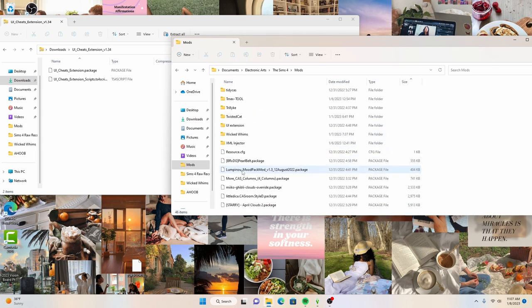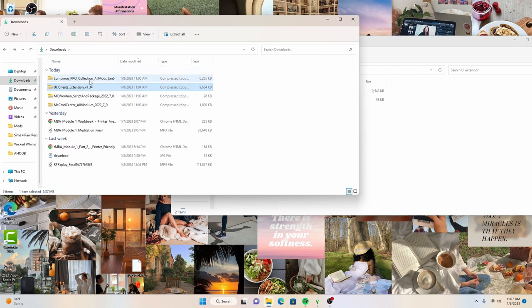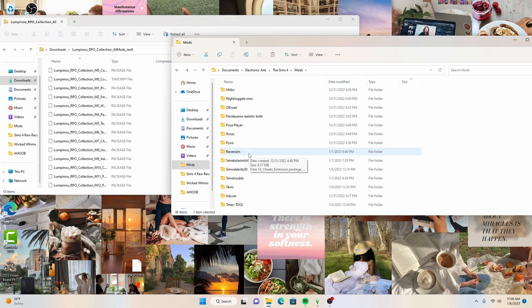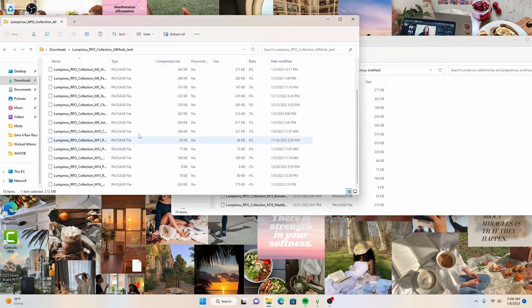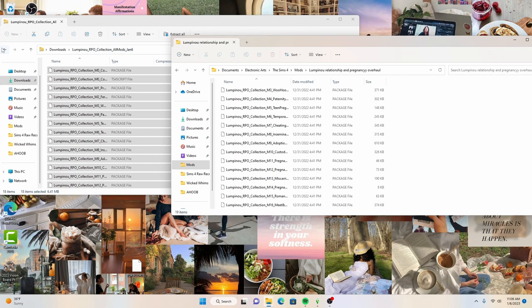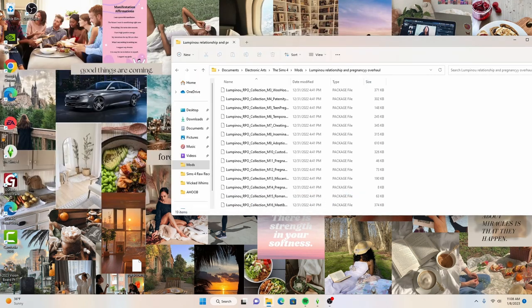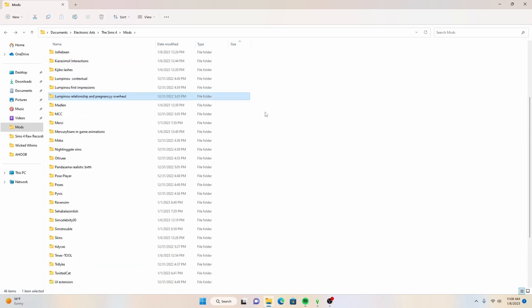You always want to download both files - whenever they're in the folder, download them unless it's just a readme or a screenshot. You need the package and you need the script. The same thing applies for UI Extensions - I have a UI Extension folder with the package and the script in there. It's the exact same thing for the Relationship and Pregnancy Overhaul - shift-click to select everything and drag it over to whatever folder you created in your mods folder.